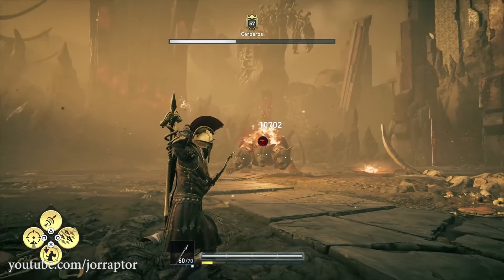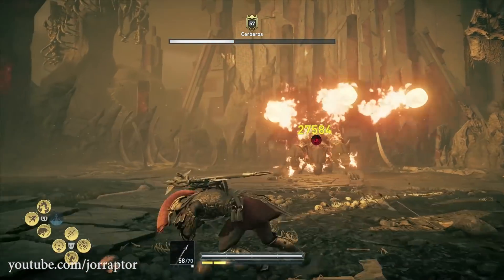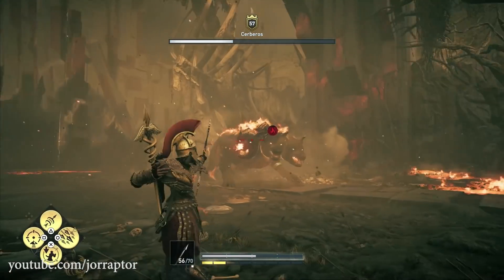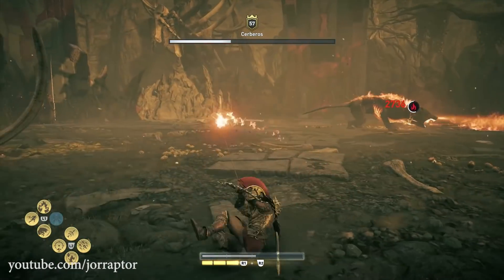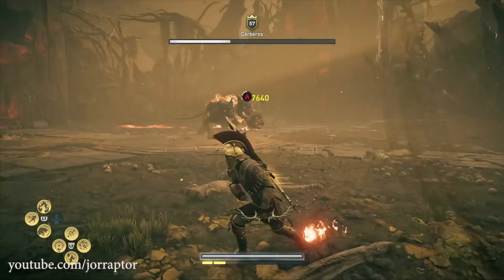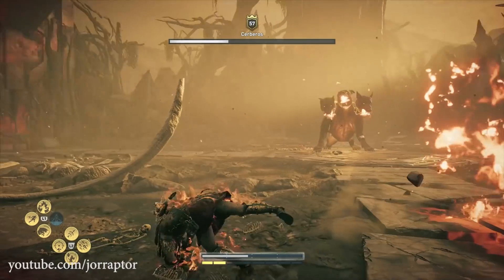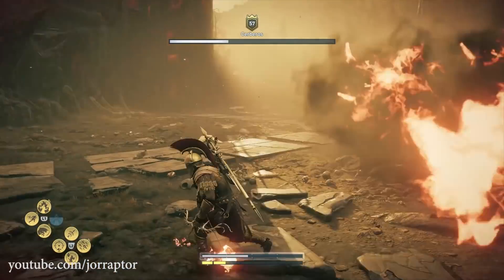Let's do the second wind. Nice crits — oh no, I'm burning, be careful. Maybe I can use the Ares Magic if I get close enough. I'll use my second wind ability; playing pretty defensive, but that's really the way to go against this fight.